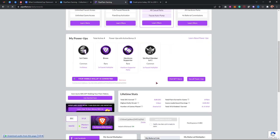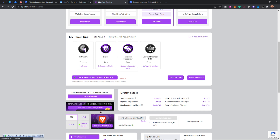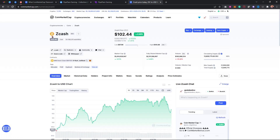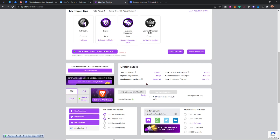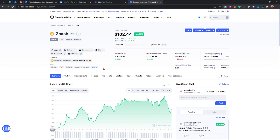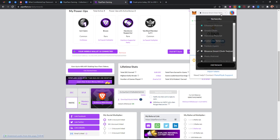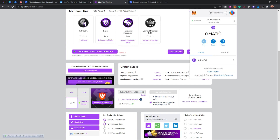I've claimed some power ups. If you scroll down, you'll notice I've inputted my address for most of the withdrawals. For ZCash — you can see the ZCash logo — you can copy your ZCash withdrawal address from Binance and paste it here. For the MATIC section, you can use MetaMask or Atomic Wallet. Atomic Wallet is recommended, but I'm using my MetaMask.